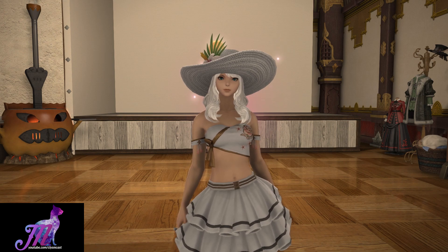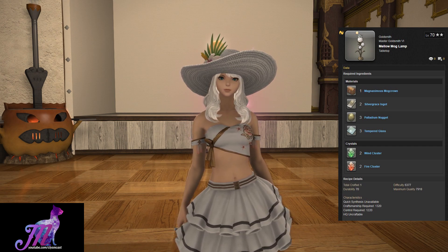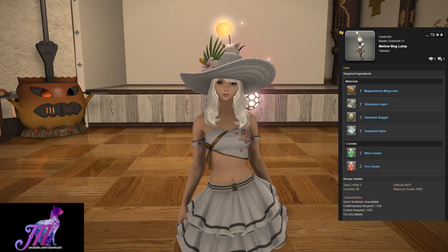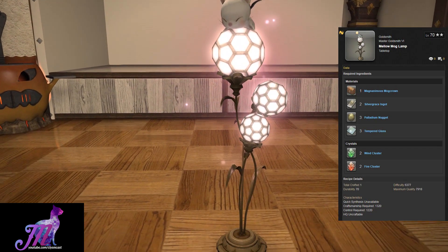However, today we are looking at the Mellow Moglamp. This was added as of patch 4.3 and is a Goldsmith Master Goldsmith 6 book, 2-star difficulty level 70 craft. This is a tabletop item and takes one magnanimous mog crown — which is actually obtained very rarely from airship missions — 2 silver grace ingots, 3 palladium nuggets and 3 tempered glass to make this item.